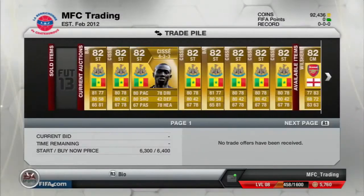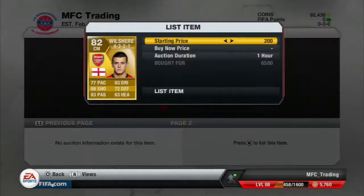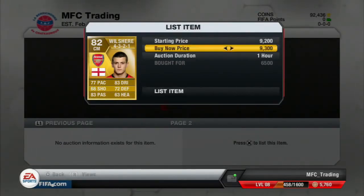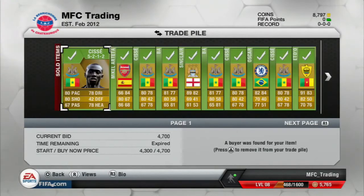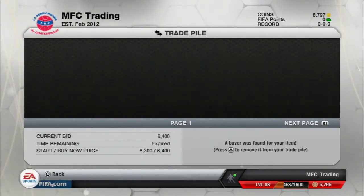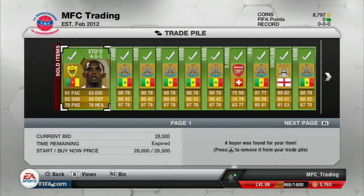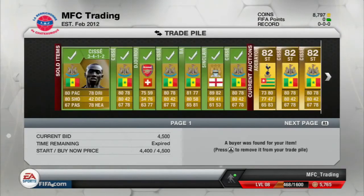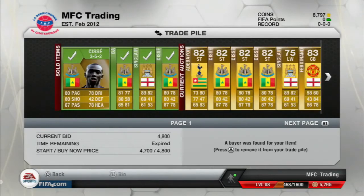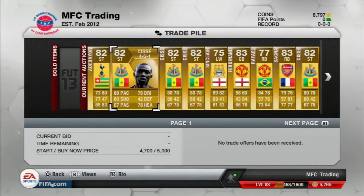For example this one I bought for 5,400 and the cheapest was 6,400 — a very good deal. This other one I bought for 6,500 with a buy-now filter, and he could go for 9,200. Yesterday I was removing everything from the trade pile to start trading again — that's when the EA incident happened. This episode is almost over. I hope you guys enjoy it and take advantage of the tips. I'll post a video on Sunday, and the next Trading Fridays will be out next Friday. See you later guys, bye.